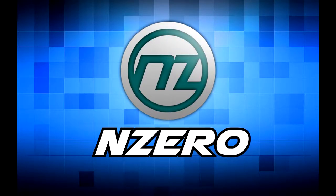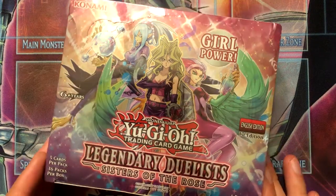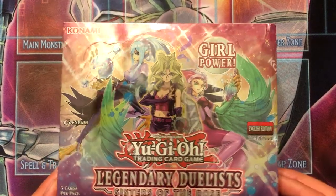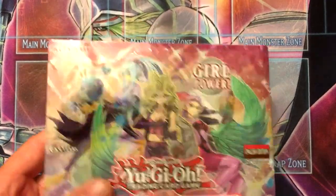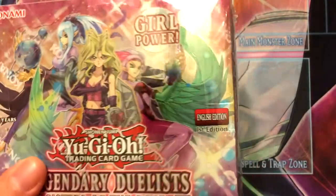Welcome back to another card opening. I'm opening a second box of Legendary Duel: Sisters of the Rose, which is pretty cool. I like Harpy Lady, I like Lunalight, and I like Cyber Angels.